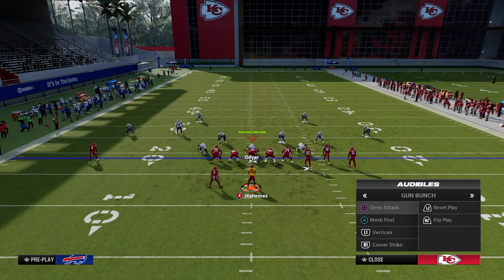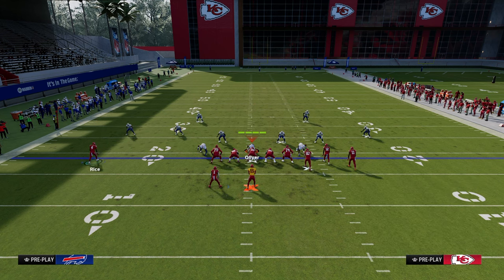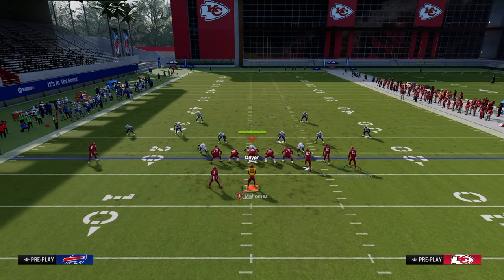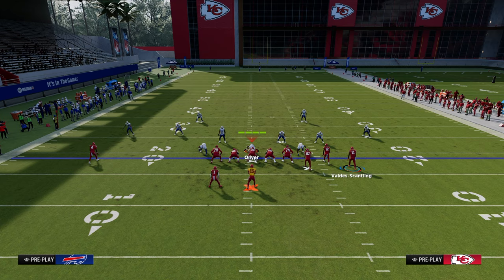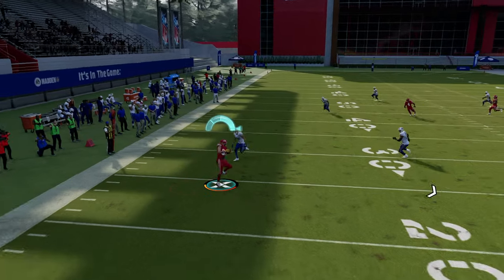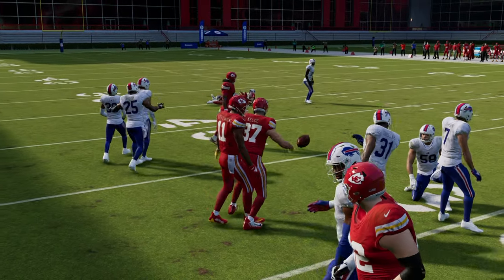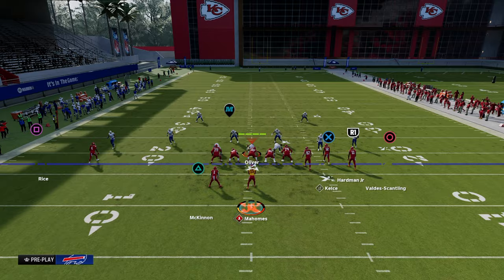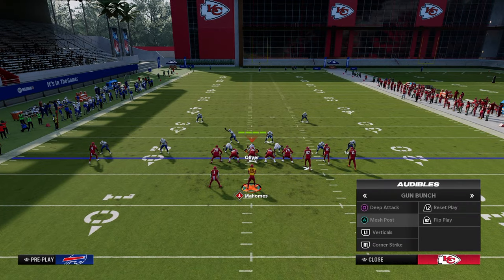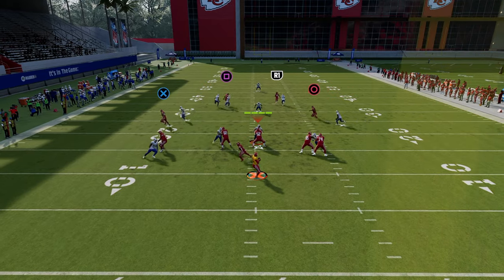Another route combo that's really effective for man-to-man is out of Deep Attack. The setup: streak the slot receiver, drag the tight end, put the outside bunch receiver on a drag and motion-snap him outside a step. This gives you a nice way to attack the middle of the field, does a really good job of beating double Mabel, man-to-man, and even drop-eight coverage.